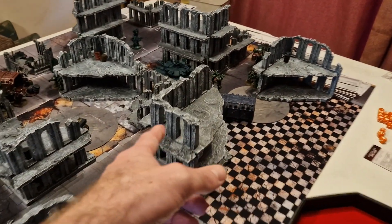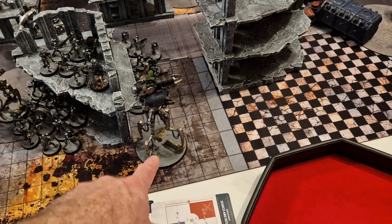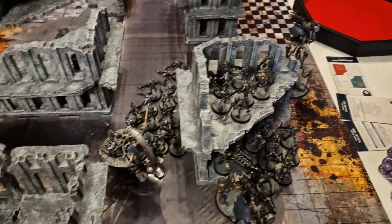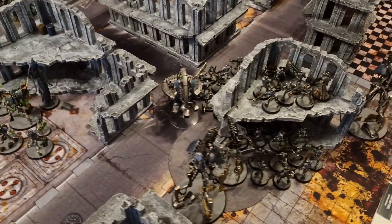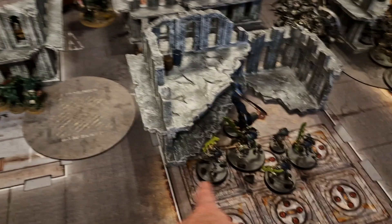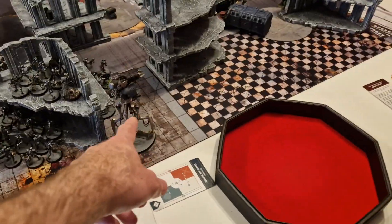Movement phase: the Command Barge floats forward as bait with its transhuman, four-plus invulnerable, and four-plus feel-no-pain, daring John to kill it. The Nightbringer and Destroyers hold position — the charge would be too long and leave them exposed. The Technomancer stays within six of the Doomstalkers to give them plus one to hit. The plan this turn is to shoot the warsuit and maybe the suppressors, which are annoying with their minus-one-to-hit debuff.